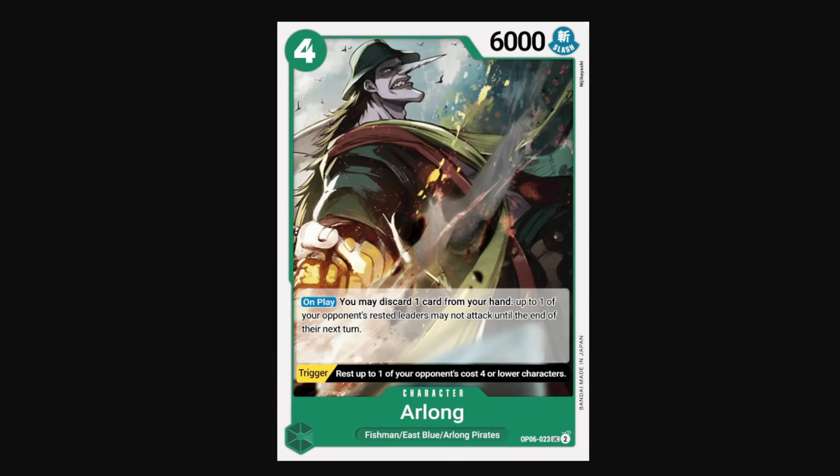Moving on to green, we have Arlong — 4-cost 6k, so he's a vanilla stat line but also has a strong on-play. On play, you can discard a card from your hand and then up to one of your opponent's rested leaders may not attack until the end of their next turn. This essentially gives you incredible early-game tempo, because it'll save you one attack that you have to defend, and you can freely attack into something without worry about their leader attacking back into you. This is especially good into leaders like Katakuri and Kid, who are two really strong pre-release leaders, as Katakuri gets an extra 1k attack when he attacks with 1 Don attached, and Kid can swing twice when he discards a card from hand. So Arlong preventing them from attacking means they don't get value out of their leader abilities. And then Arlong even has a strong trigger: you can rest up to one of your opponent's 4-cost or lower characters.